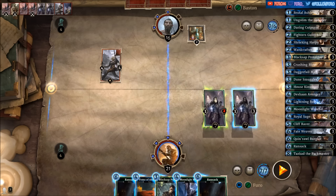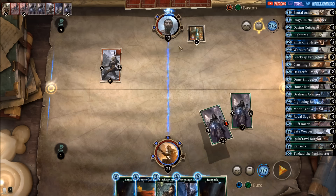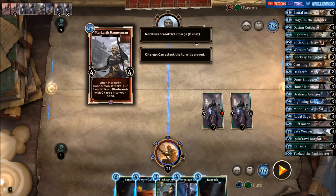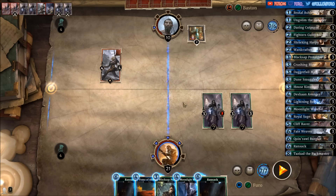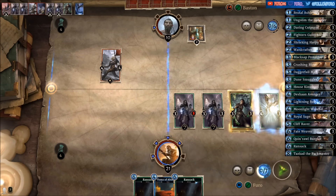Let's start with the attack here first, push him down to 10. We are still at 21, so the Northfire Brands right now are not too dangerous. He can push us for four, breaking another rune, so we might get another minion. That's why we're just dropping the Blacksap Protector and the Moonlight Werewolf on the right.